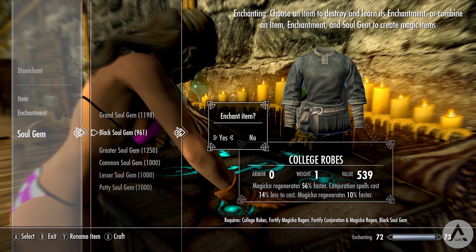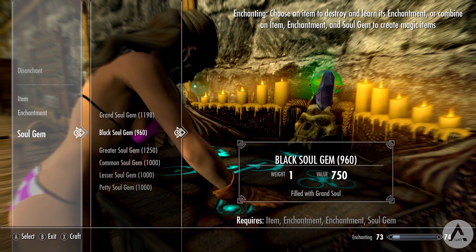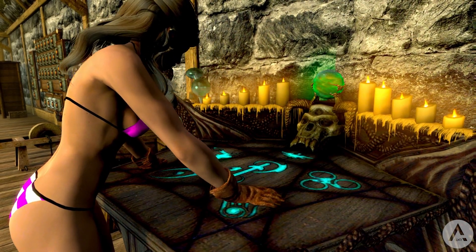Also with this mod you can now craft soul gems at the forge using glass and gemstones. You can also make black soul gems if you have human hearts as well.